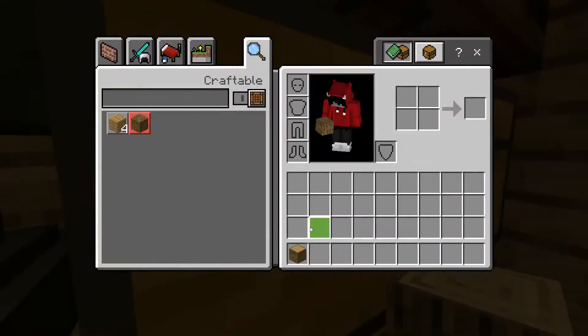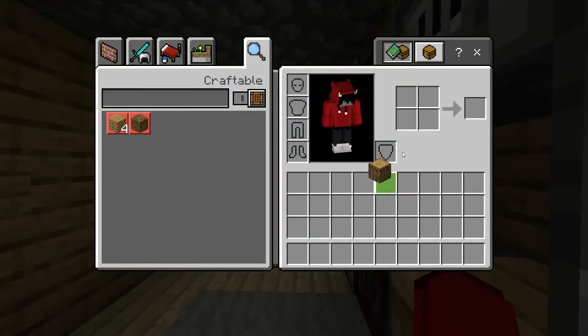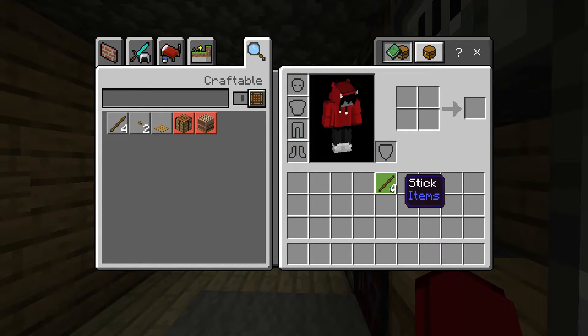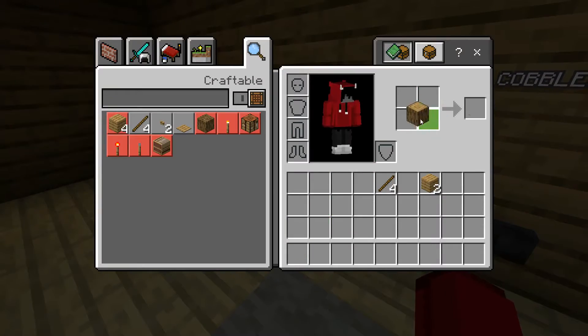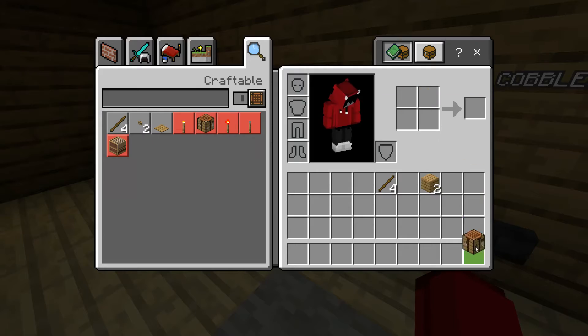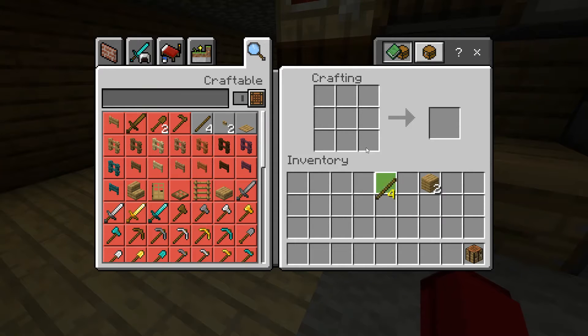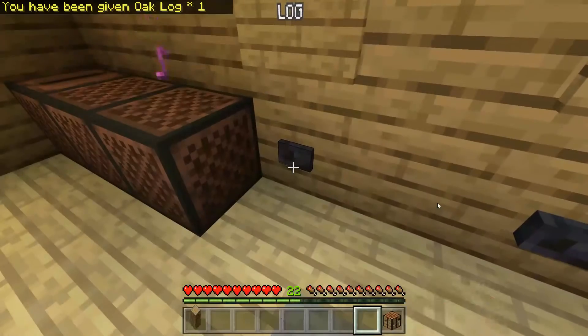A log can be found by cutting down trees, which you'll find in forests. It can be turned into planks, which can be turned into sticks, and also it can be turned into one of the most useful things in Minecraft — you can't do anything without it — a crafting table, which you can use to make all sorts of things.